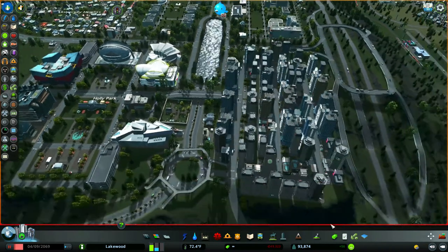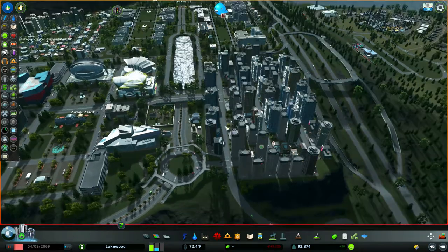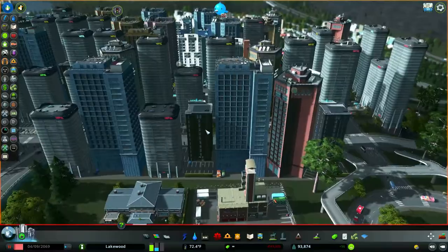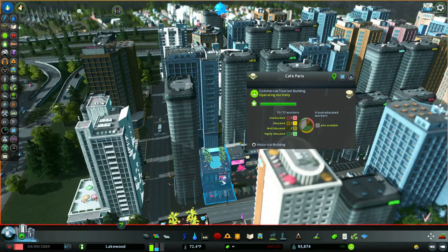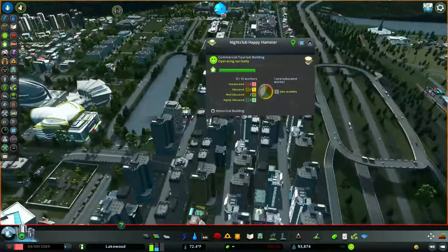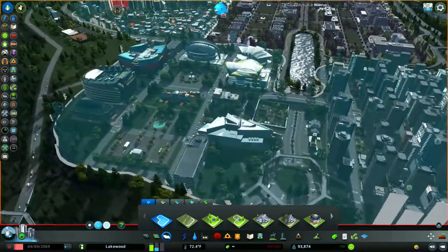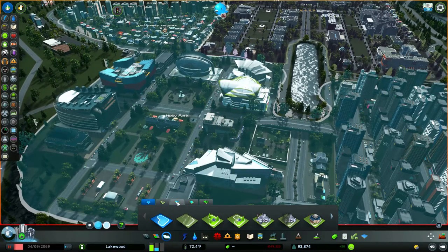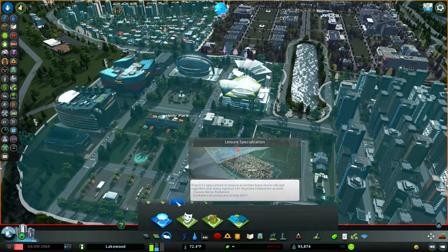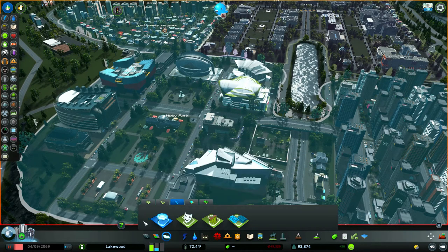I've also zoned this whole area for tourism, which is why we have all these massive hotels. I've got hotels, hotels, hotels, and some little nightclubs. I zoned this specifically for tourism. When you click on the district tool you can choose leisure specialization, organic local produce, commercial specialization, or tourism — and I've got this district set as tourism.